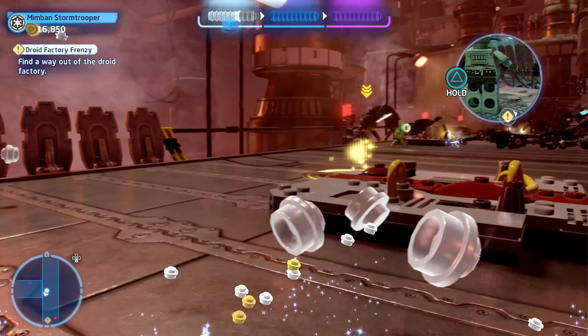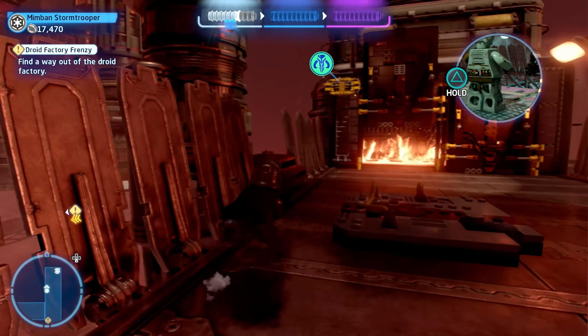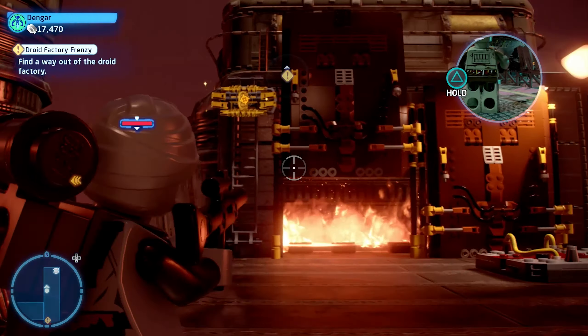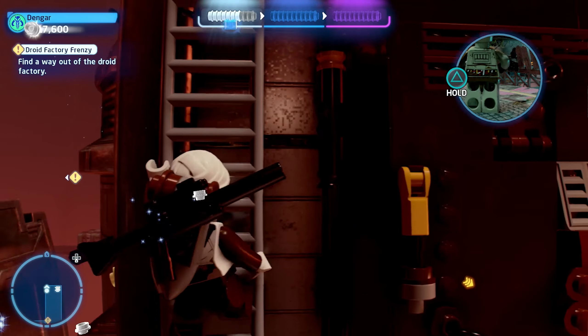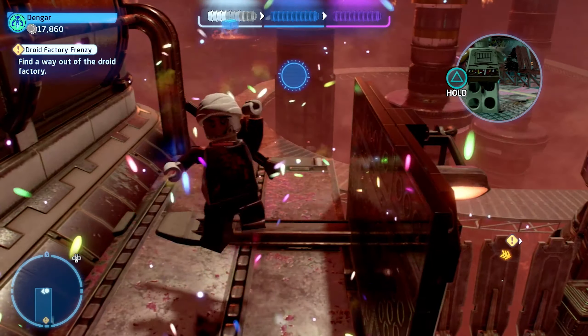The second minikit is obtainable right after the part with all of the smashers. When you jump down from that conveyor belt, turn around and you will notice that there is a ladder blocked by a golden obstacle. You need to use a bounty hunter to destroy the gold, and once you have destroyed the gold, head up the ladder. After you have climbed the ladder, on the platform you will be able to collect the second minikit.